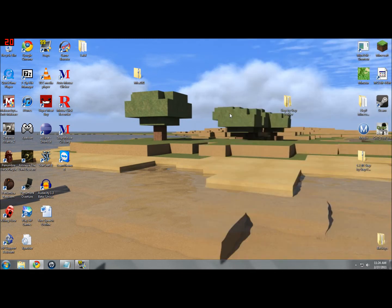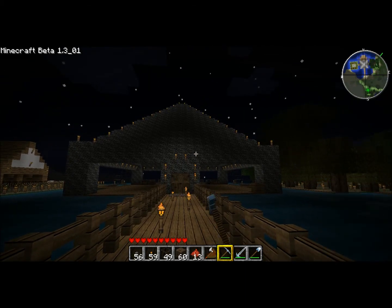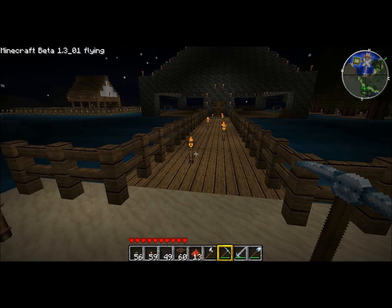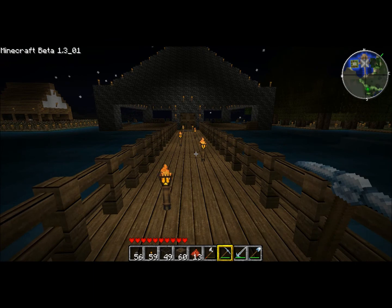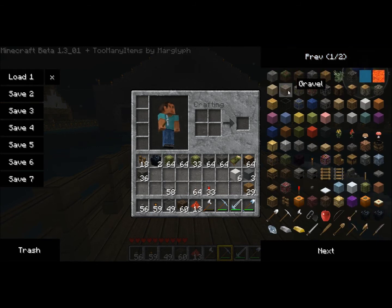Now I'll show you the mods and how they work. I have Extended Reach again — this time I set it to 32 blocks, so as you can see I can reach those blocks over there. I also have Flying — just hit F to turn on flying, it'll say 'Flying' at the top of the screen. Use the E key to go up and Q to go down, and F to shut it off again. I didn't include Builder this time because I found a better mod. If you click I, a menu will show up where you can left-click any item for a full stack or right-click for just one.